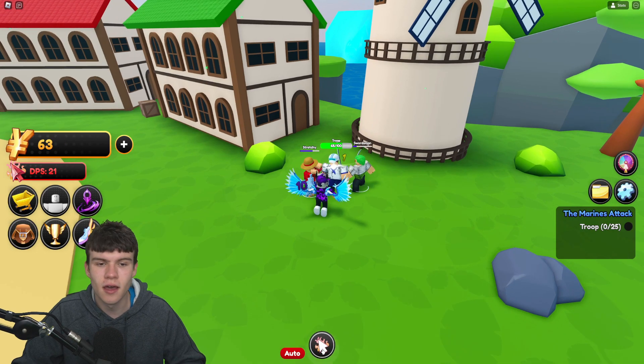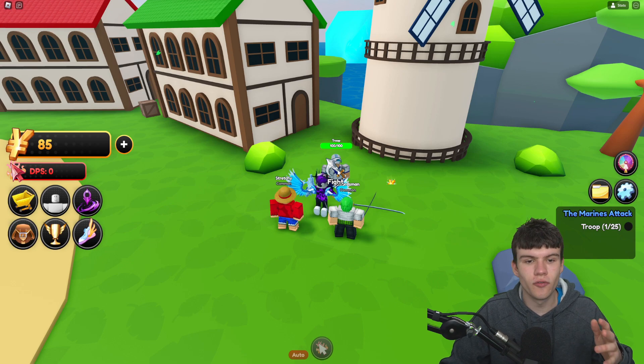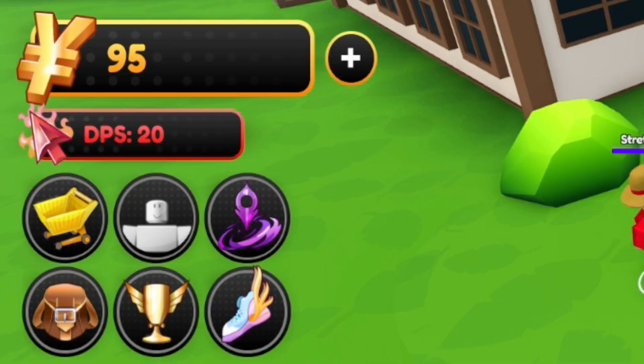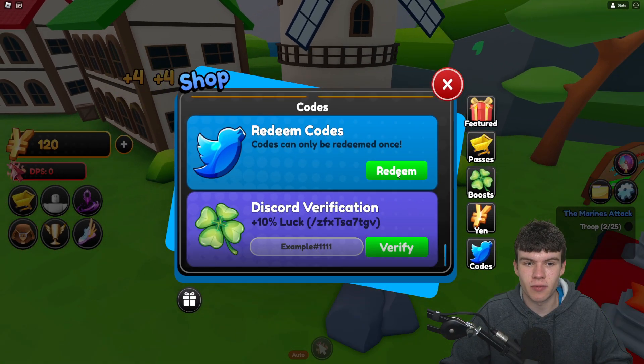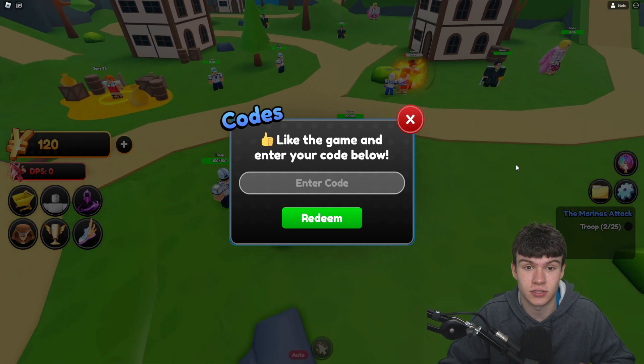So I guess without further ado, we might as well just redeem all the newest codes in the game. If you do not know how to claim Anime Warriors Simulator 2 codes, you're going to want to go to the left, click on where it says shop, then click on redeem. The code menu will come up — these are in no particular order, so let's just get into it.